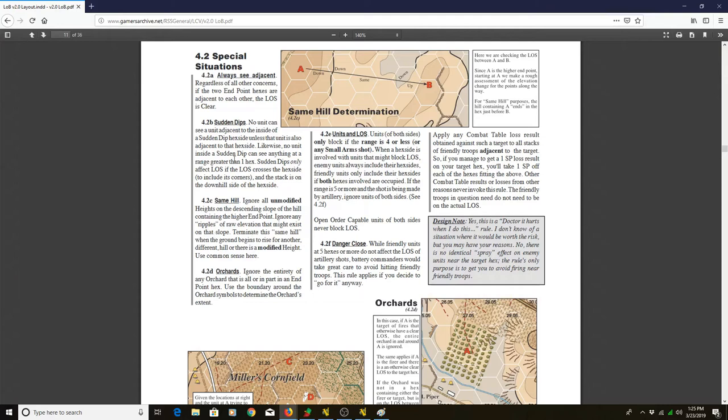It's also worth noting regarding artillery: if you're firing artillery at five hexes or more and you inflict some sort of result, and you have an adjacent friendly unit to that target unit, that friendly unit is going to have to take the same result that the target unit did — danger close. Normally you don't want to do that, so something to keep in mind.